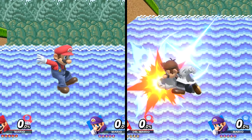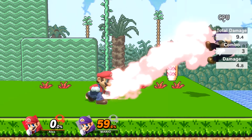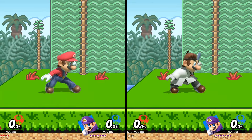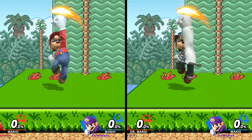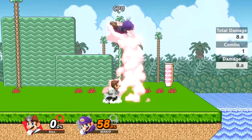Now let's get into some of their basic attacks and tilts. Their neutral attacks are pretty much the same, although Dr. Mario's does a little more damage. The same applies to their forward tilt, down tilt, and up tilt, although Dr. Mario's up tilt does have a little more knockback.